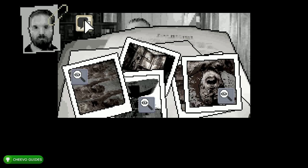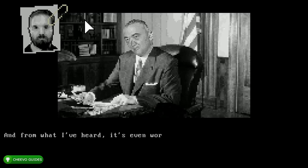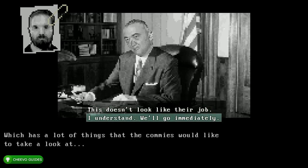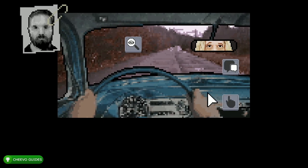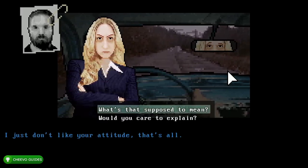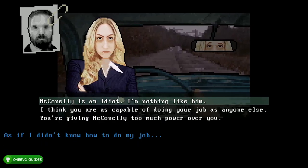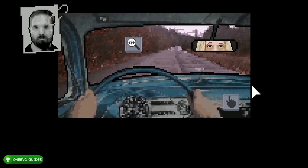Next press the text bubble, then choose the top option: 'What the hell, this is insane.' Then choose the fourth option: 'So what do you want us to do?' Choose the second option: 'I understand, we'll go immediately.' After that click the shoes icon and then the text bubble. Choose the top option: 'Do you have a problem with me?' Top option again: 'What's that supposed to mean?' Top option again: 'McConnelly is an idiot, I'm nothing like him.' Top option again: 'You don't know that for sure — times are changing.'